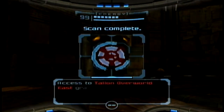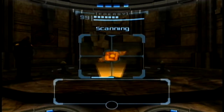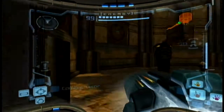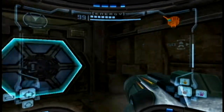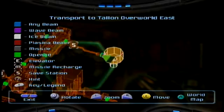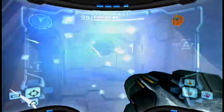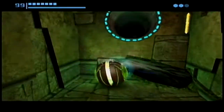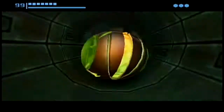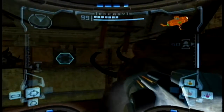Also, what do we have here? A Talon Overworld East. I'm interested. I don't think we should actually be going there quite yet, but we'll keep this in mind for later. Is there anything else we can do here? Oh yeah, there's a door in the back that we can now open with our awesome Ice Beam! I know exactly where we need to go now that we've gotten the Ice Beam.